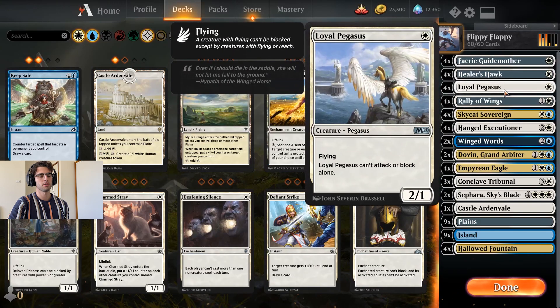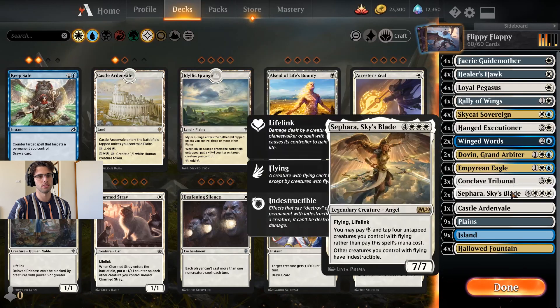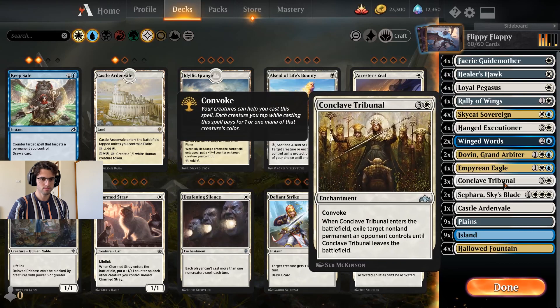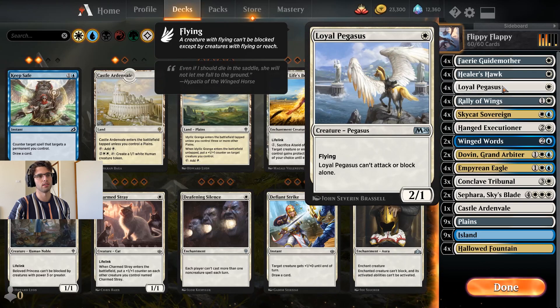I think Loyal Pegasus is probably the weakest of those, because it's not going to be able to attack or block sometimes. There are going to be occasions where it's the only creature. But it's still going to give you a one-mana flying body for the Skycat to Convoke onto, and for Sephara. And it's a two-power one-drop with flying — pretty good.